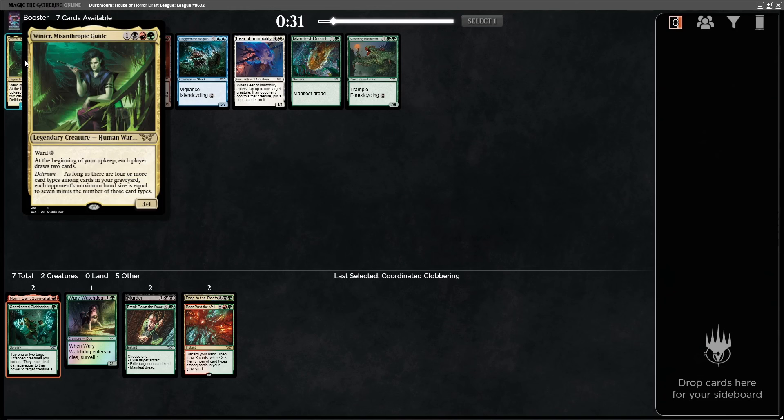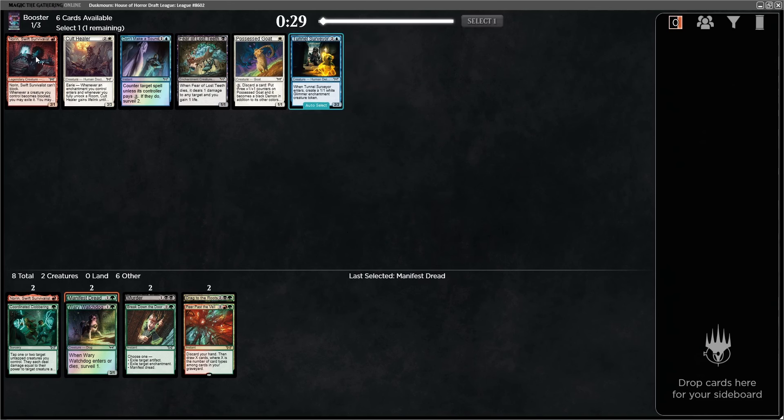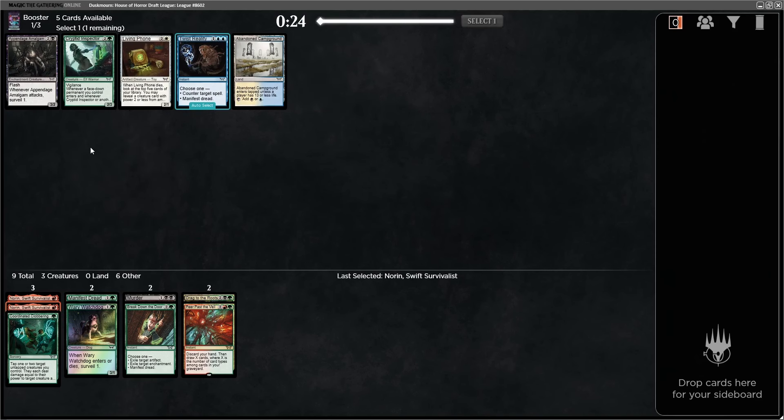Winter Misanthropic Guide — is this card even good? It's a four-mana 3/4 with ward two, which is not great. Upkeep each player draws two, also not great. The Delirium part feels irrelevant. I don't think it's as good as Manifest Dread — we're just going to take Manifest Dread. Another Norrin, which I wouldn't normally be keen on, but it's like the only thing in the pack I care about. If black winds up being our splash color, that's going to be really awkward, but if red winds up being our splash, we can't really splash one drops. We'll see how this goes.